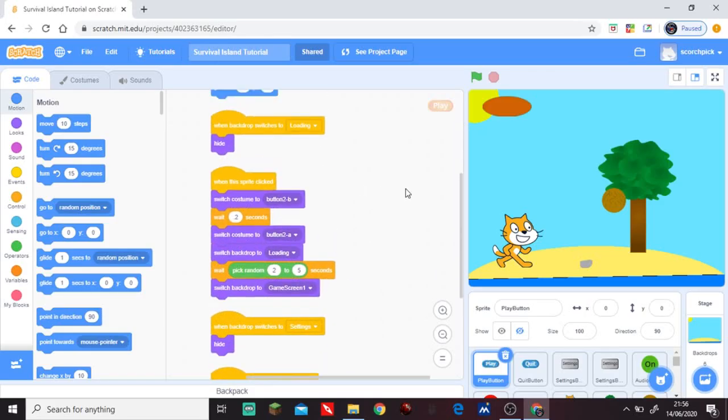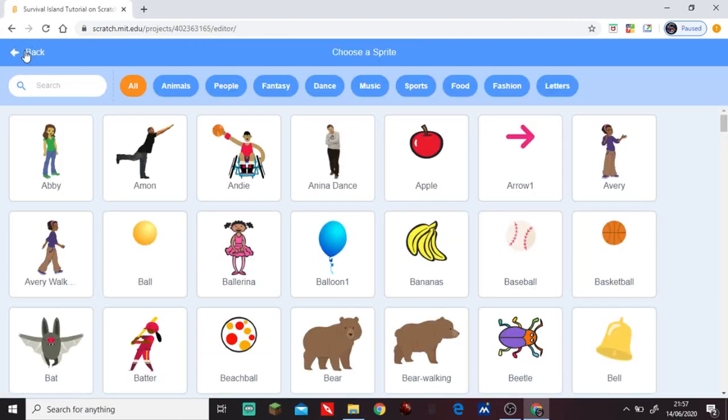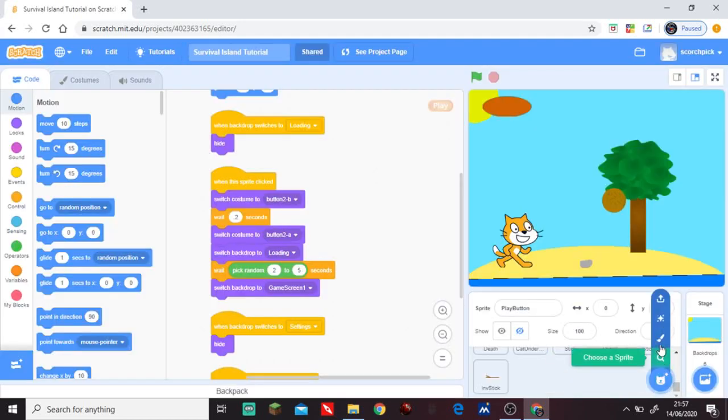Okay everybody, so this video we are going to be working on a crafting system. Last video we made some sticks, and this video we're going to be doing a crafting system. The way we're going to do this is we're going to draw a new sprite - go to sprites and click paint.